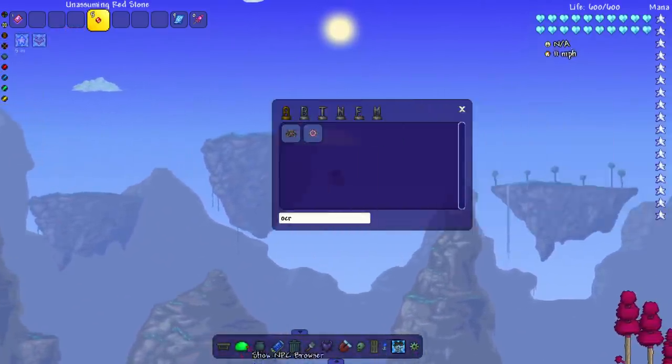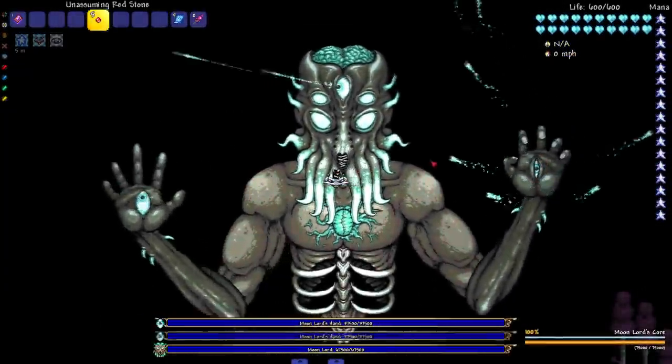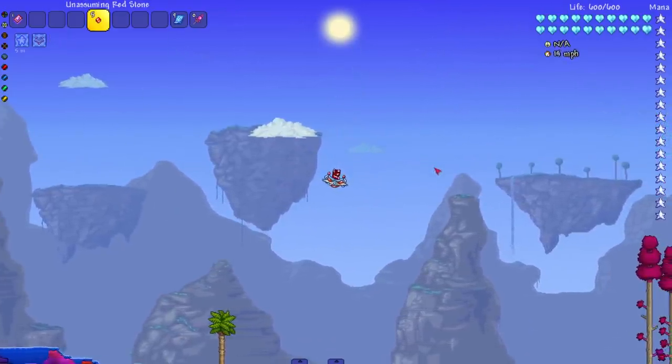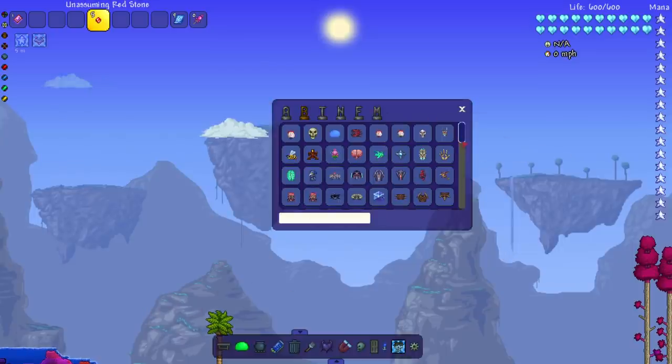Now it's time for the Moon Lord. At least I'm gonna be able to spawn him instantly, which is a plus. Look at that — hello Moon Lord, see you later! He just stopped for a quick visit — he's like a UPS driver, knocked on the door and dipped instantly. Now we're on to the Thorium bosses.